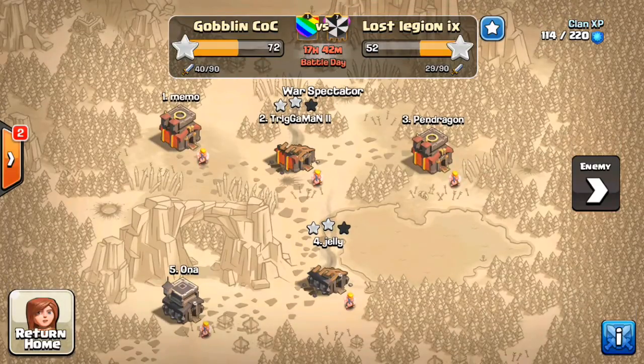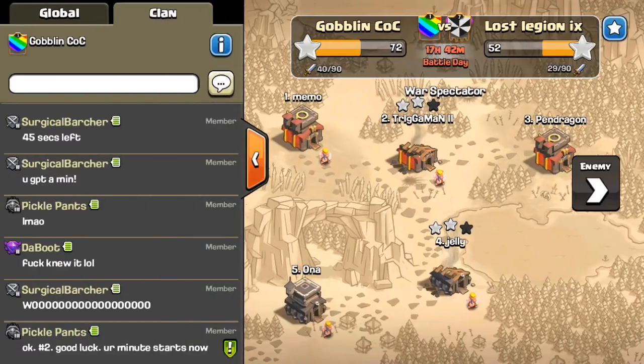So 45 guys have all gotten into this clan and basically the rules are they get given an army composition, then someone gives them a base to attack, and they have one minute to plan the attack using the army composition they were assigned. One person gets to choose who you're attacking and what you're attacking with.